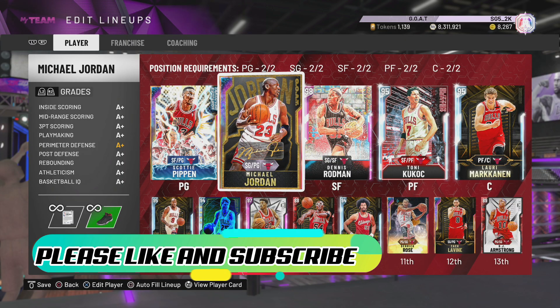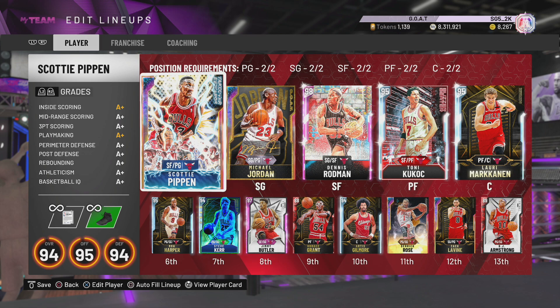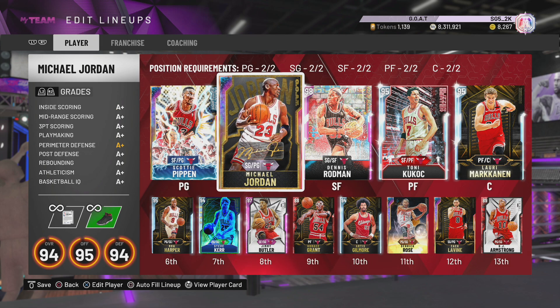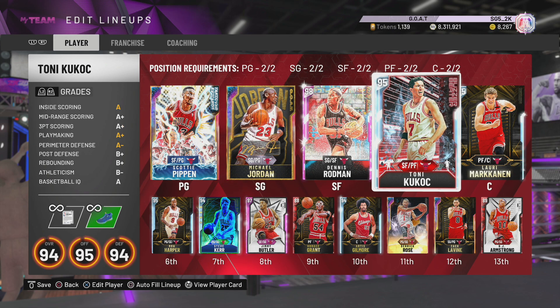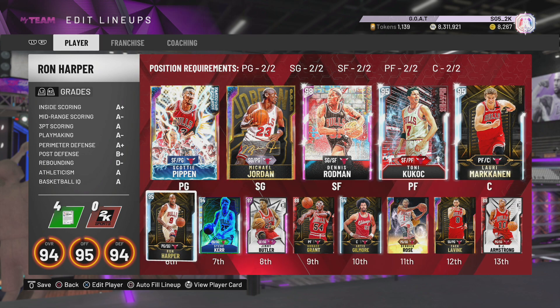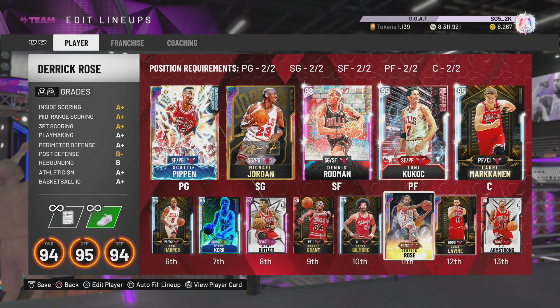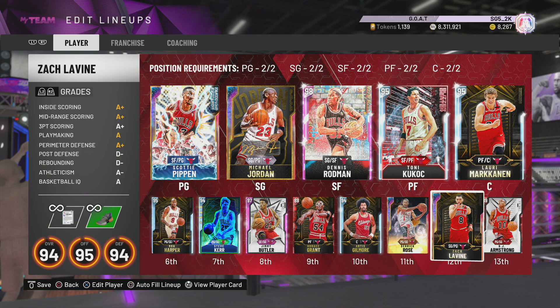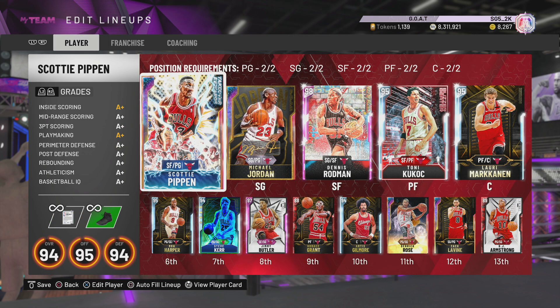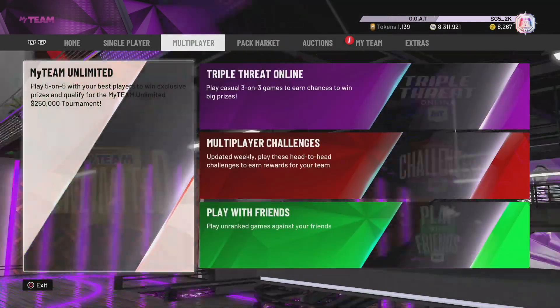I want to try him out. My lineup right here — we're running with the Bulls, every single Bulls player available in NBA 2K20, including the newly released Pippen, MJ, and also Dennis Rodman, Tony Kukoc. They don't have Luc Longley or Bill Wennington, so I had to go with Lori Marketting. They do have Ron Harper, Steve Kerr, Horace Grant from the first three-peat, BJ Armstrong from the first three-peat. So that's it — no more intros, let's get some MJ gameplay!